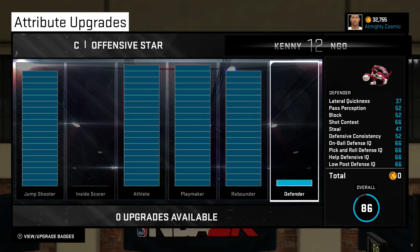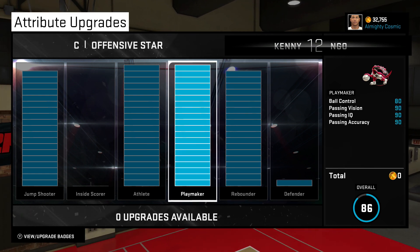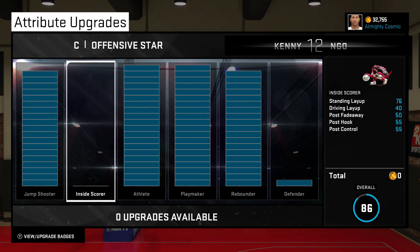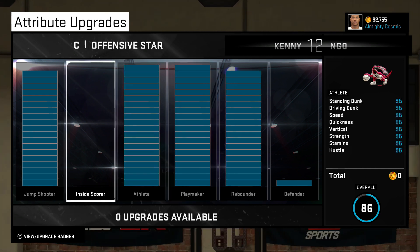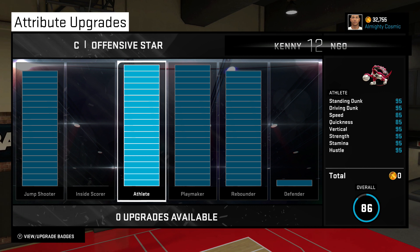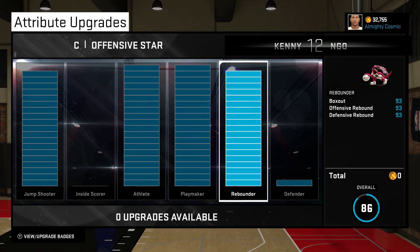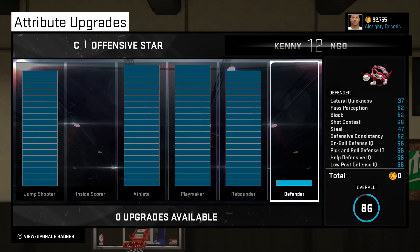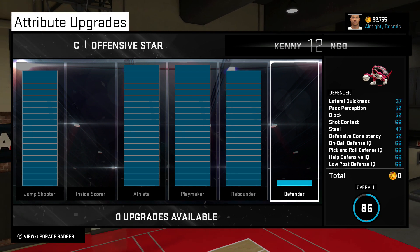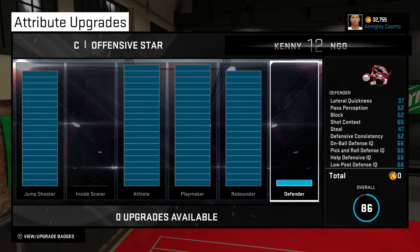My center is kind of garbage — as you can tell by defense, it only has one. When I made this player I focused mostly on jump shooter, athlete, and playmaker, even though playmaker for center is not really worth it. But I have it just in case. I also did rebounding instead of defender, which you kind of need for park and rec.